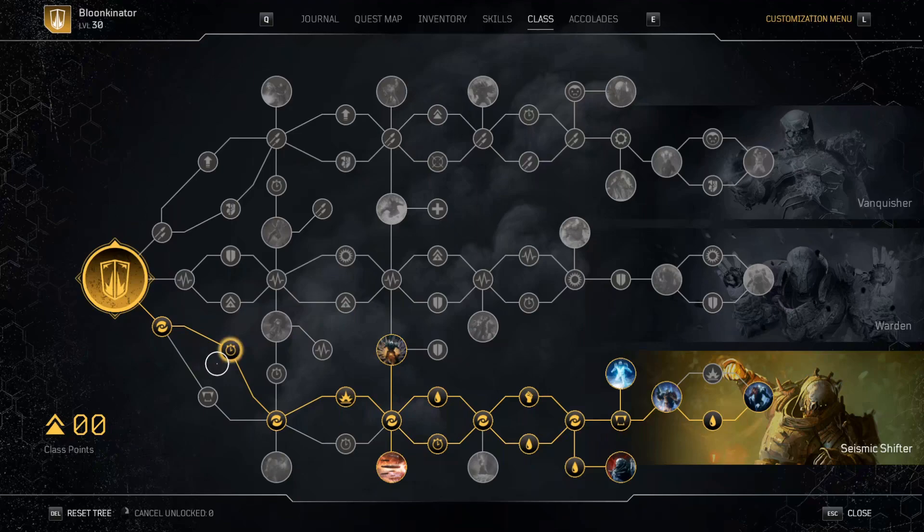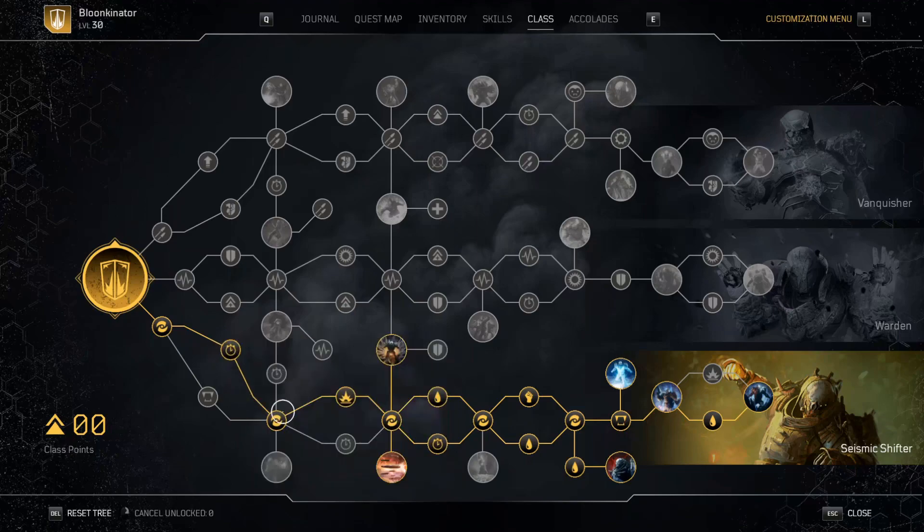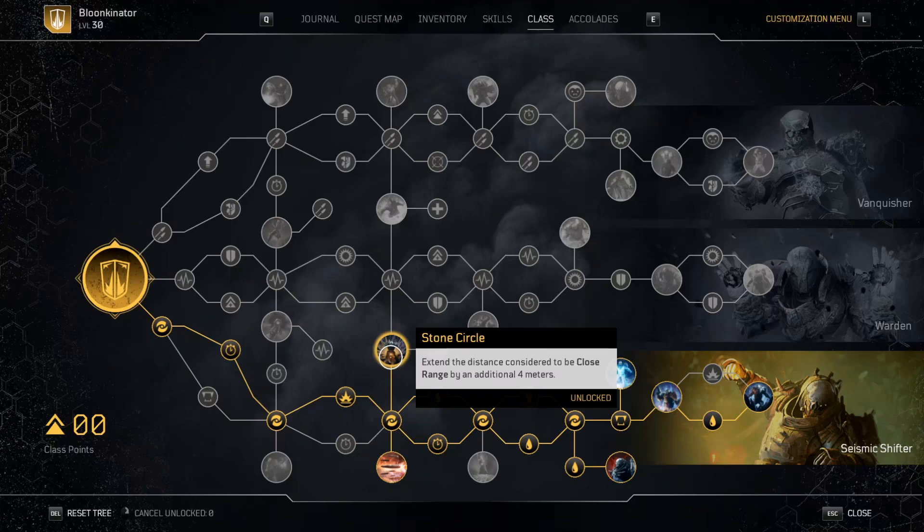Since I have a lot of little nodes unlocked we're just going to go over some of the major ones. We got skill cooldown reduction nodes here and here, and an anomaly booster. Our first major important node is Stone Circle — extended distance considered to be close range by an additional four meters. So whatever the too-close range is, we're adding four meters onto it, which is going to allow me to take advantage of that healing I get from killing nearby enemies.